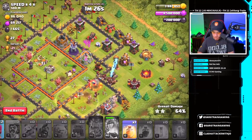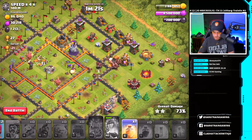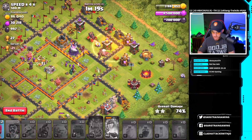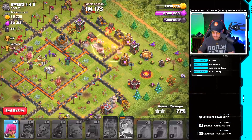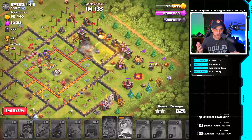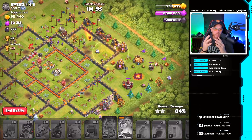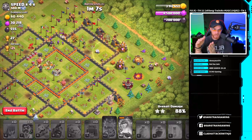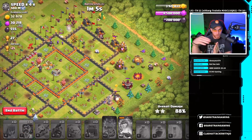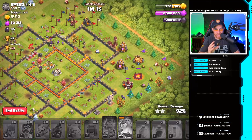Hogs going into a mortar and then into a hidden tesla. Prepping for this location — the queen takes down the wizard tower, which helps out quite a bit in the core. Dropping archers, and the hogs are going to finish out. You don't need to drop all the hogs if you take on defenses individually and let them merge together. Use heal spells to carry the hogs around the base.